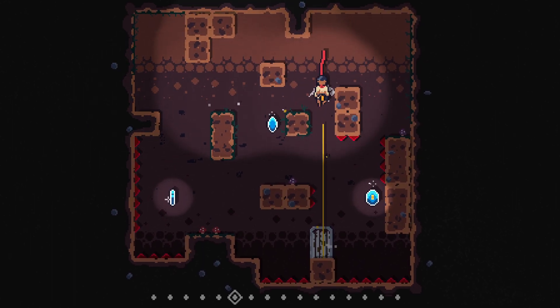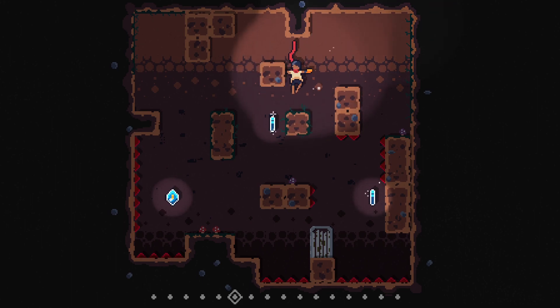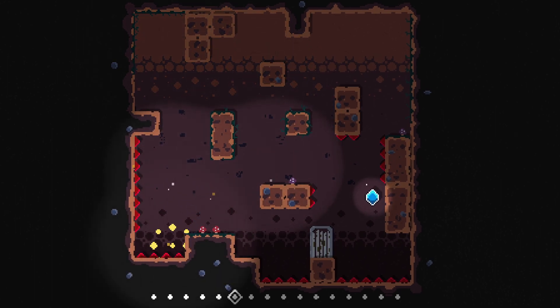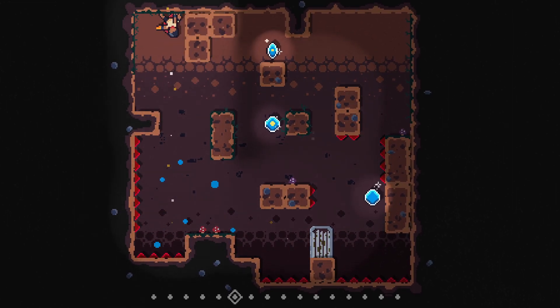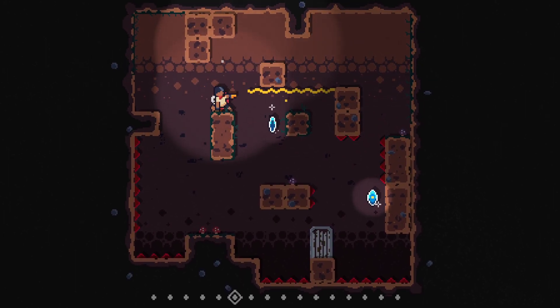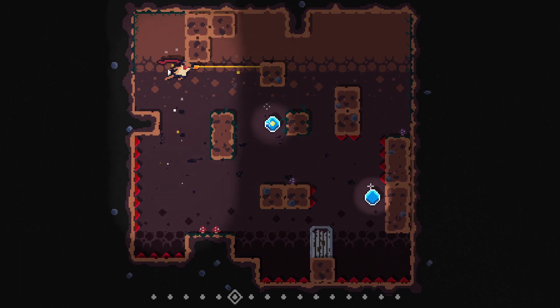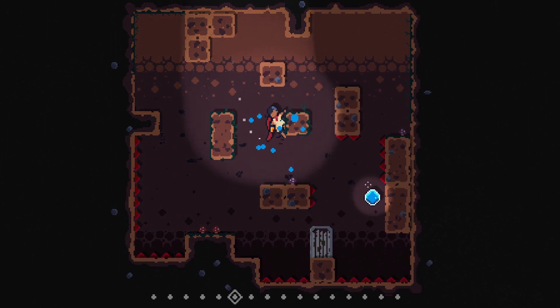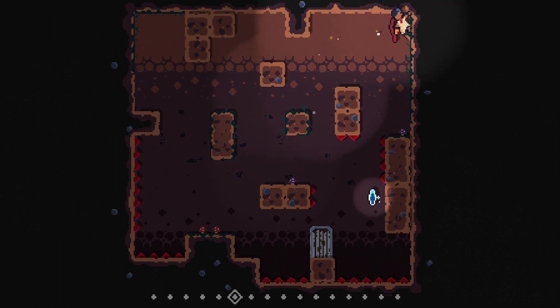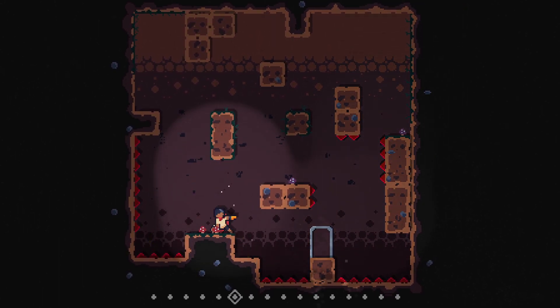It's tricky to get used to because the way I want to move is different from how you're supposed to. I'm thinking regular platforming, but it's more like momentum-based movement. You move pretty fast after you shoot off. If I go right here I could do it, but it doesn't seem safe. A better way is like this, because if you fall it's easier to control yourself.